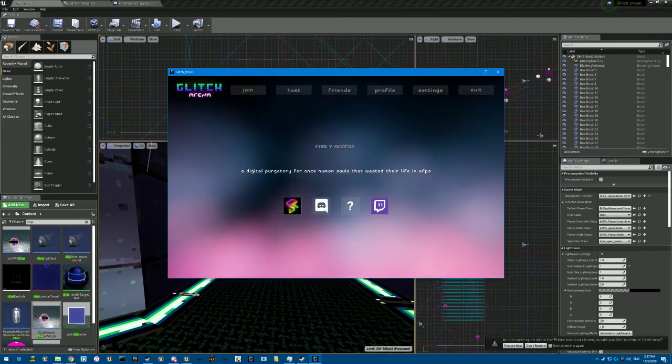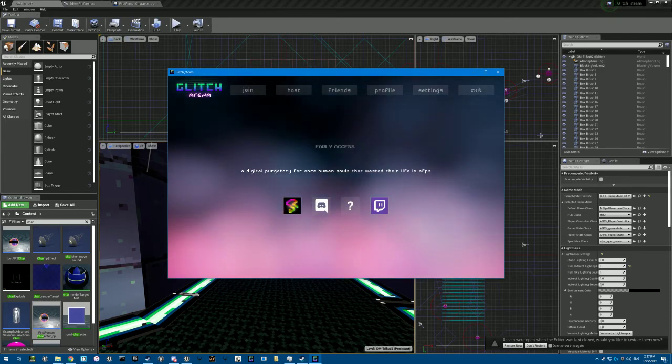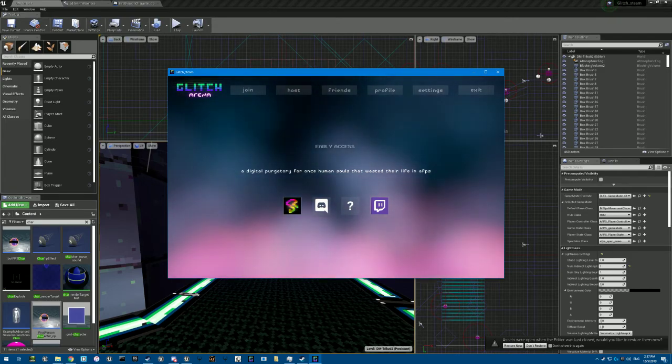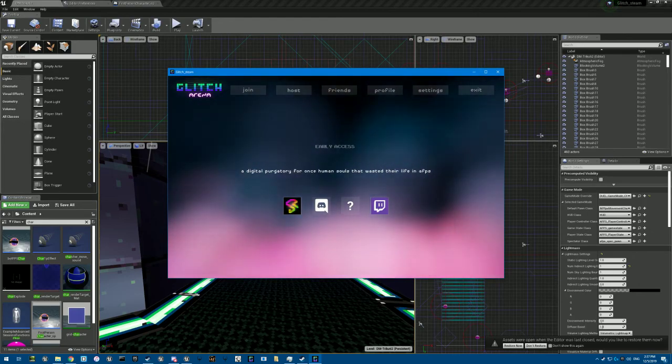Welcome to this tutorial which is to give you an overview of Glitch. Glitch is an arena first person shooter, a minimal take on the genre. This is the current state of it.